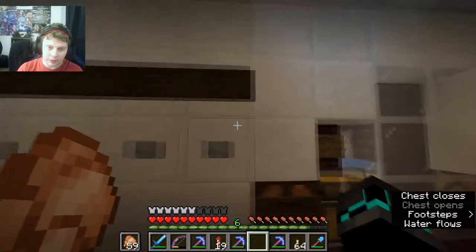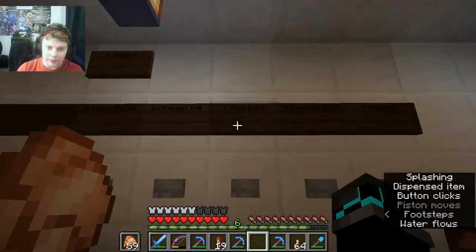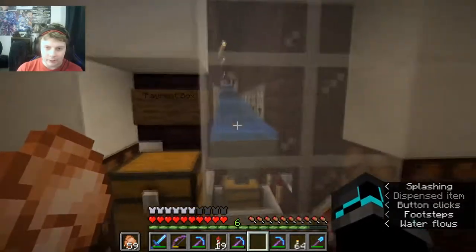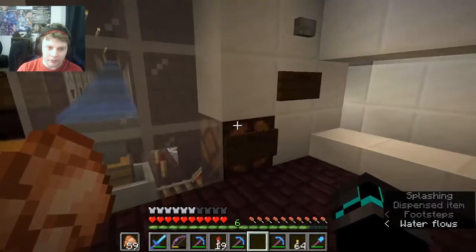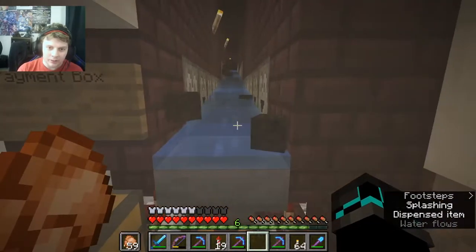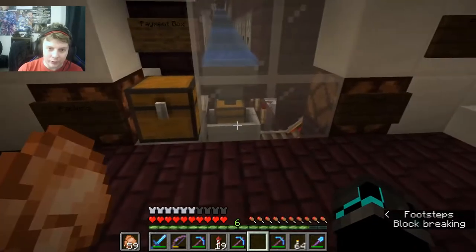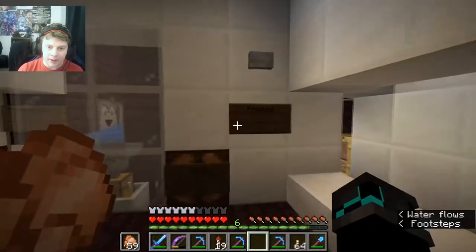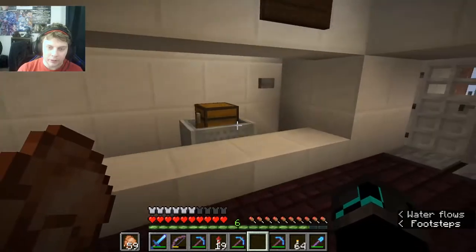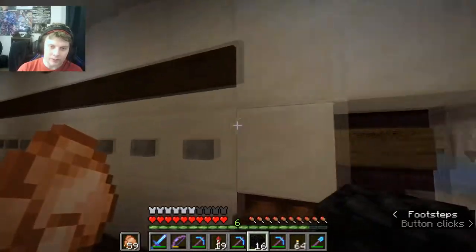So let's put two diamonds in and say I wanted to come over here and buy a gold block and also a coal block. I select those, it would let me know that it's in stock, and then it would go and shoot it out after it goes through the system and checks. Once it's done shooting everything out, it packs it into your shopping cart, and once your shopping cart is all packed up you click the finish button and it brings your shopping cart over to you.